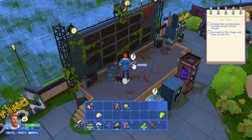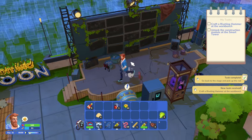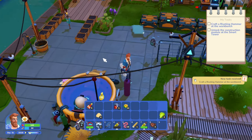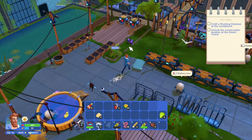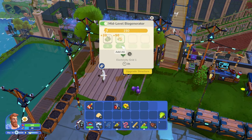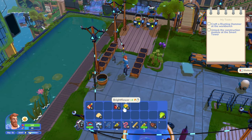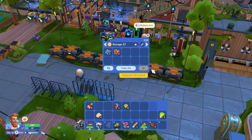Unlock the construction module - craft a riveting hammer at the workbench. How's my little robot doing? Are you guys charging up? Open electrical panel - we have no power on the grid currently. That's not good. Let's go ahead and add some of these plants. We were planting these for our fuel, I believe.